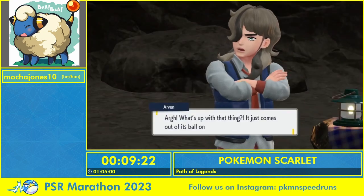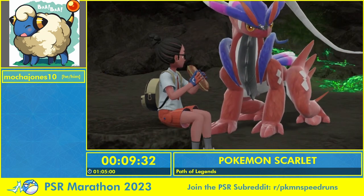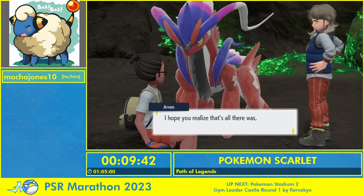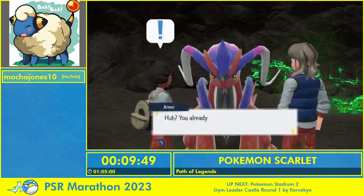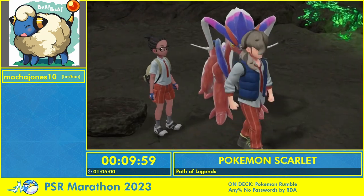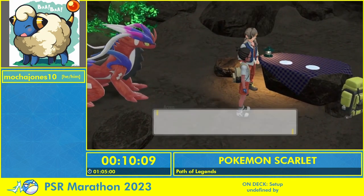Just like normal people do, we eat in the cave and out comes the Koraidon — the Pokemon that's on the cover of the game and that Arvin really dislikes. Remember at the beginning of the game we gave Koraidon a sandwich? We're going to give Koraidon this HM sandwich. Arvin's going to be super mad — 'hey, that sandwich was for you, not for Koraidon' — but magically, Koraidon gets the power to dash.